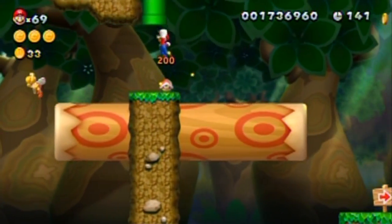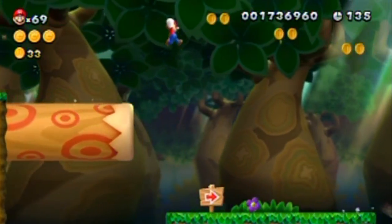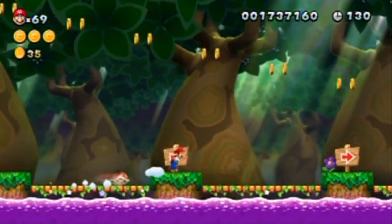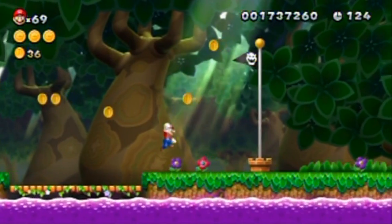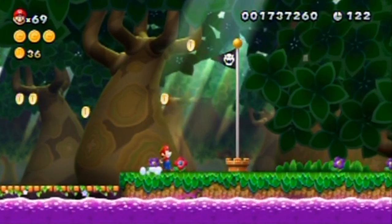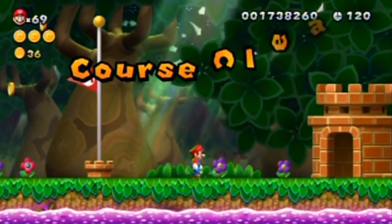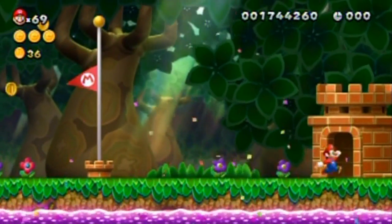Well, my squirrel suit... and I lost my squirrel suit. But that's what I would have done anyway. I was supposed to glide over to the goal — or just glide down. I was supposed to glide until this point and then do the shaky shake to make myself get some lift. That was a pretty easy stage — fun, though. Yeah, Mario time! Moving on.